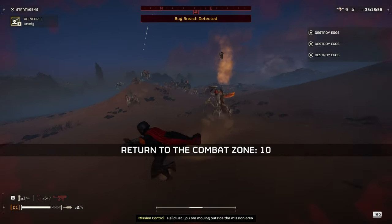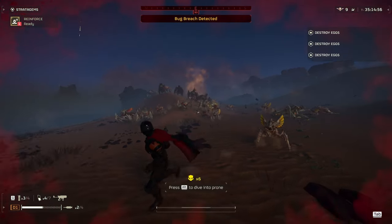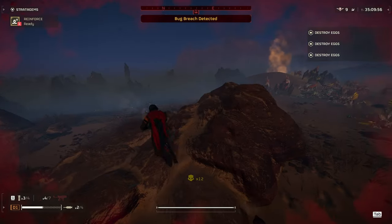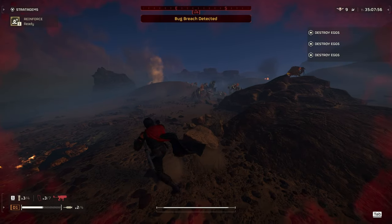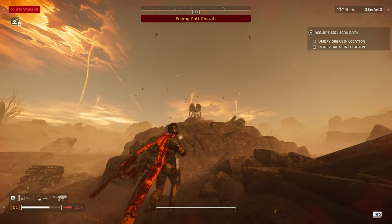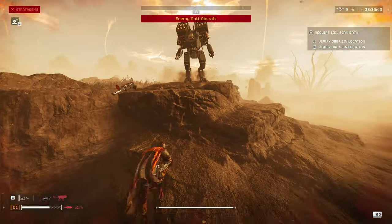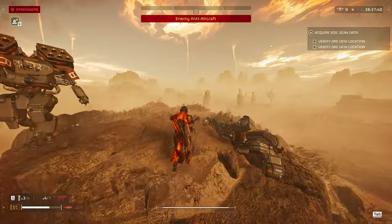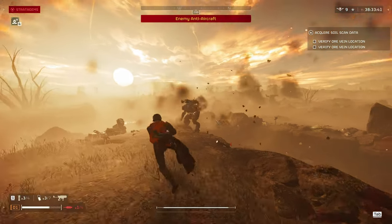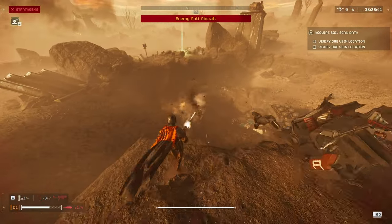Don't let the one-handed firing fool you — the Pummeler still packs a decent punch. Its 45-round magazines let you lay down a sustained barrage of fire, perfect for suppressing enemies or clearing outside corners. It fires concussive rounds which are designed to stun light and medium enemies. Hit an enemy with a burst and they'll be seeing stars for a few seconds, leaving them open for a follow-up attack from you or your teammates. This is especially useful for breaching rooms or taking down enemies protected by shields.